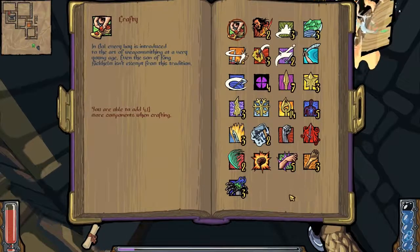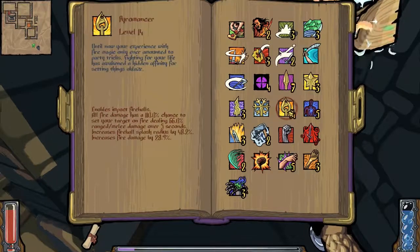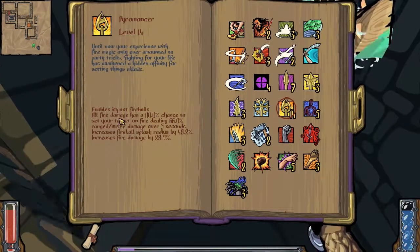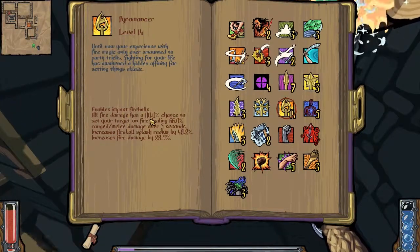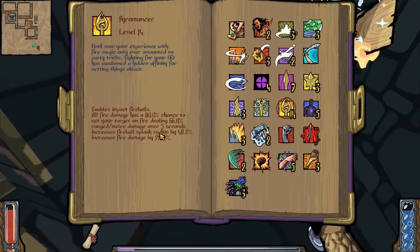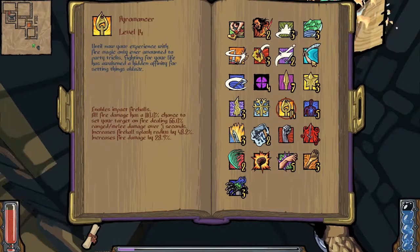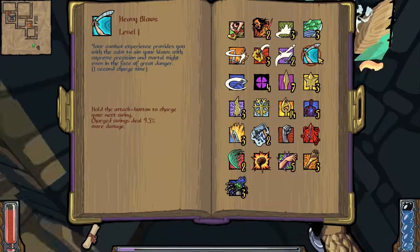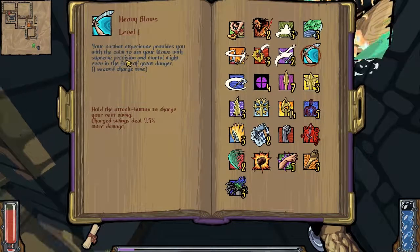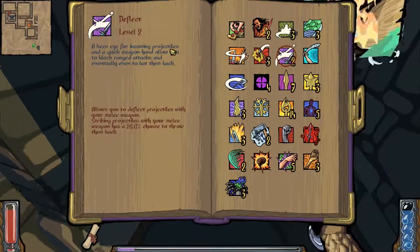Let's have a look at our skills — we have some new skills I haven't seen before. Oh, we have pyromancer plus 14 — holy crap, we should get something with fire! All fire damage has 110 percent chance to set your target on fire, dealing 66 percent ranged melee damage over five seconds. Wow wow. Heavy blows — hold the attack button to charge your next swing. Deflect the knife for incoming — oh!